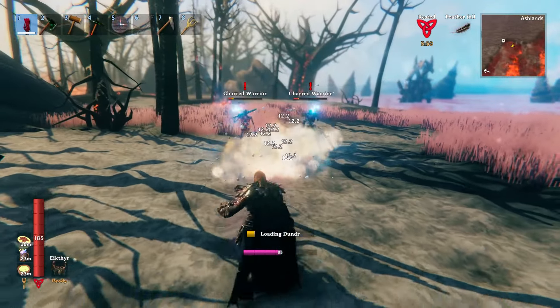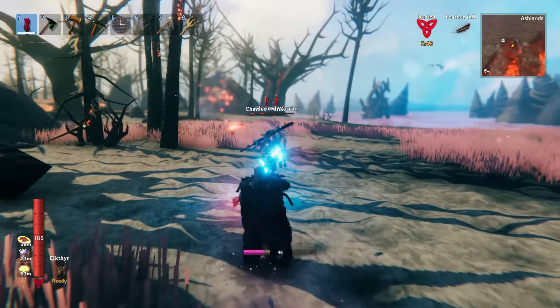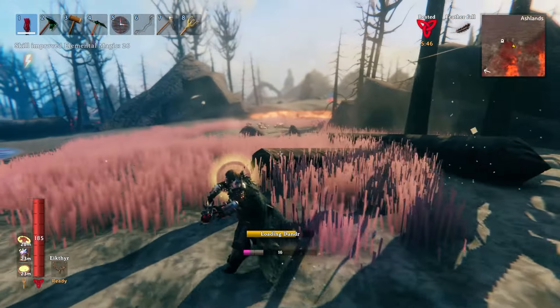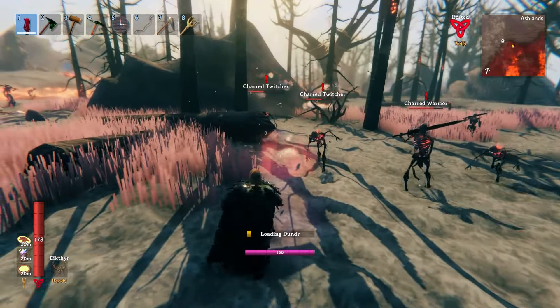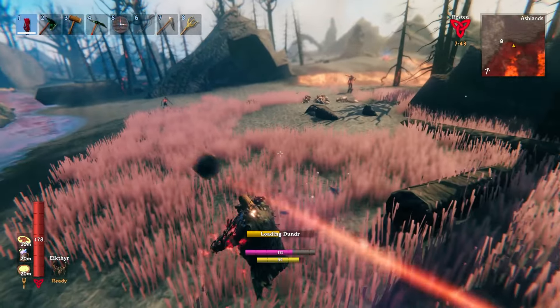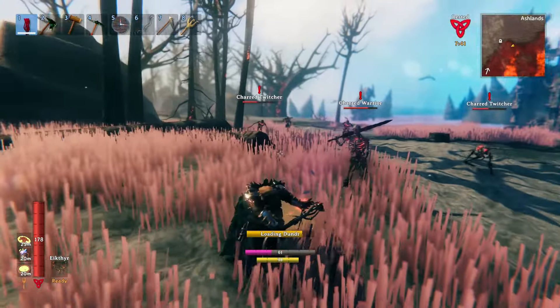The staff also knocks you and opponents back upon firing, making it one of the safer weapons to use in close quarters combat, as you'll be pushed out of harm's way, giving you time to reload. The last tip for this weapon is to try not to jump or sprint while reloading, as this will cancel the reload, but will still eat up your Eitr reserves.